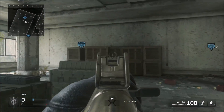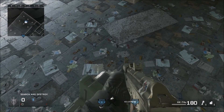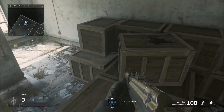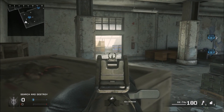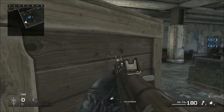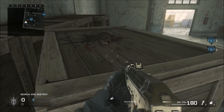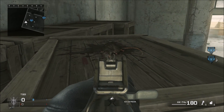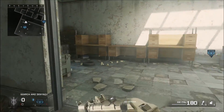You can jump and get on top of these crates too, it's really good. Get on top of the bomb, get on top of this little open case, then jump — yeah, you can sit back up here. It's a nice high glitch and you can crouch and just wait here.